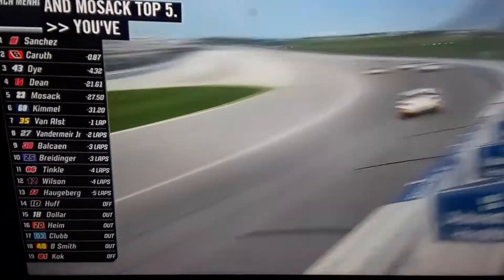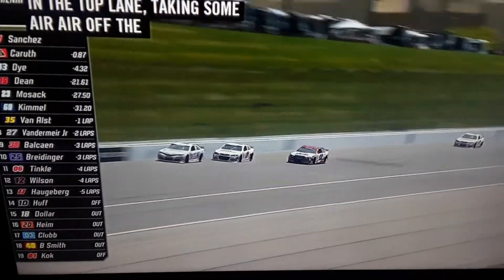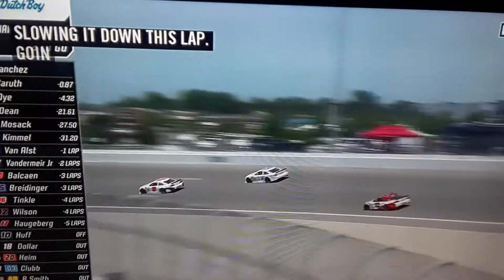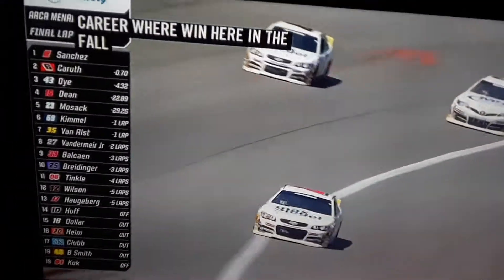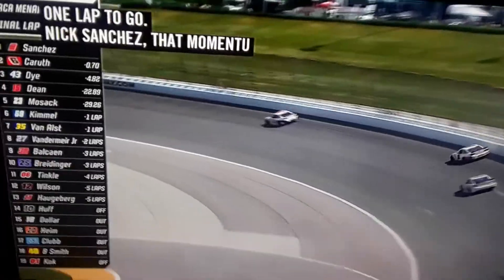The 69 should be a lap down this lap. Five cars on the lead lap. Nick Sanchez got his first career win here in the fall. White flag — white flag is in the air. One lap to go. Nick Sanchez — that momentum. We knew it was going to be a big weekend for him. He won at Talladega.